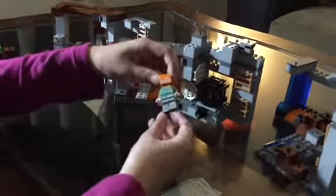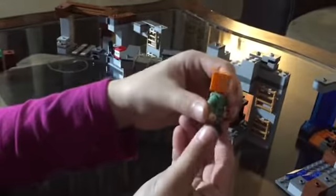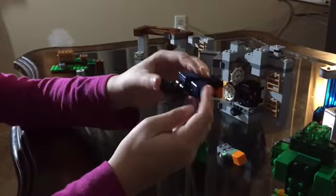So next up we have Alex. Alex has orange hair. And next up we have the creeper. The creeper is actually the coolest one right now. And we have the spider. And you know about these spiders — they're poison.